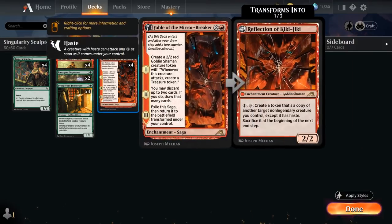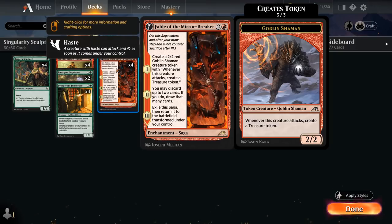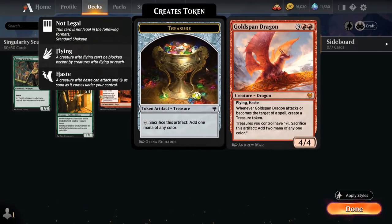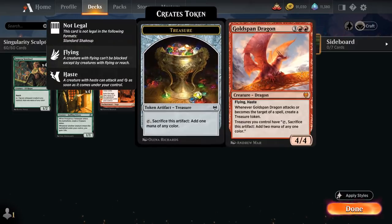We've got a new addition with Fable of the Mirror Breaker from Kamigawa — a saga that on chapter 1 makes a 2/2 goblin shaman creature token that makes a treasure token when it attacks. That's synergistic with both Chariot and Goldspan Dragon. On chapter 2 we can discard up to 2 cards and draw that many, helping us dig for finishers. Finally it transforms into Reflection of Kiki-Jiki, a 2/2 that can pay mana and tap to create a copy of another target non-legendary creature with haste, sacrificed at the beginning of the next end step — plays very nicely with Goldspan Dragon.